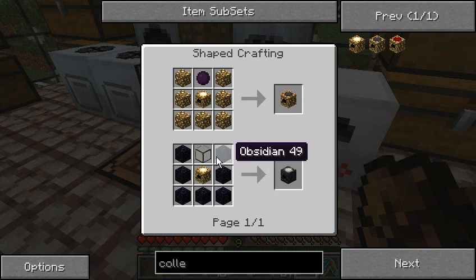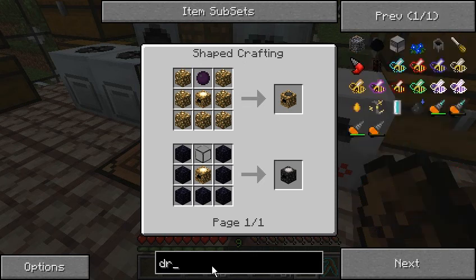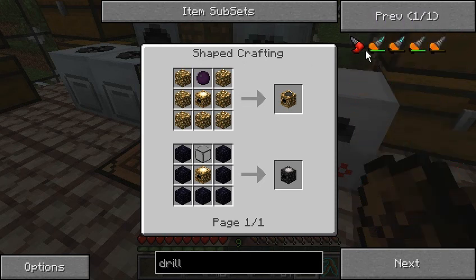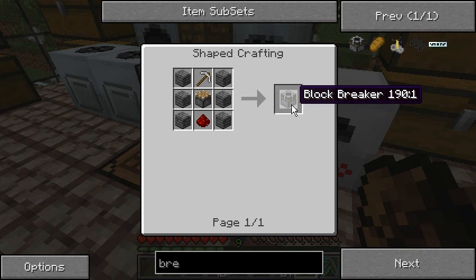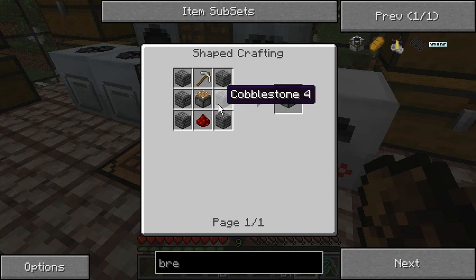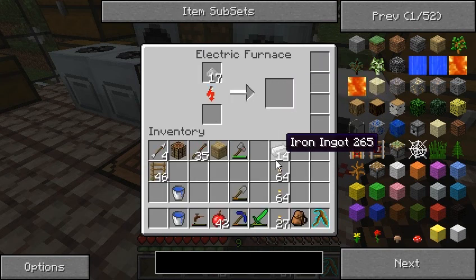I'm going to need a lot of obsidian. In order to get obsidian I could use the IndustrialCraft diamond drill, or I could use a RedPower block breaker, which is this guy over here. This is actually much cheaper, and I'm going to go with this one because the diamond drill is too fast for what I need — that's my main problem with it.